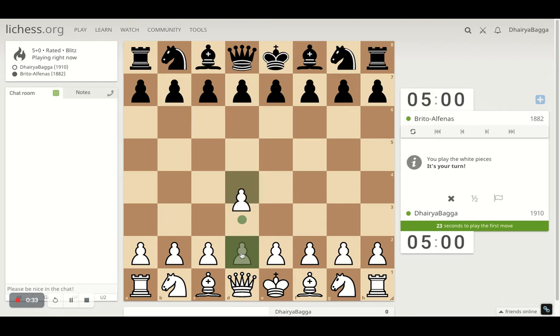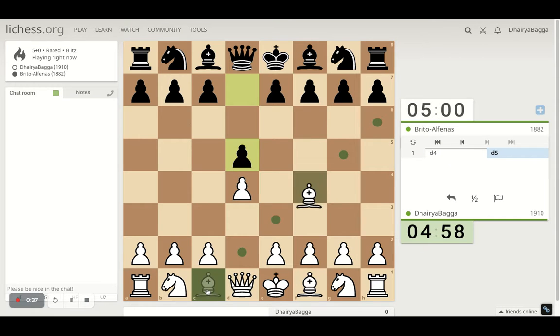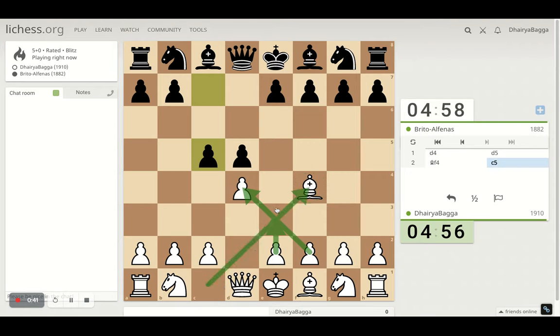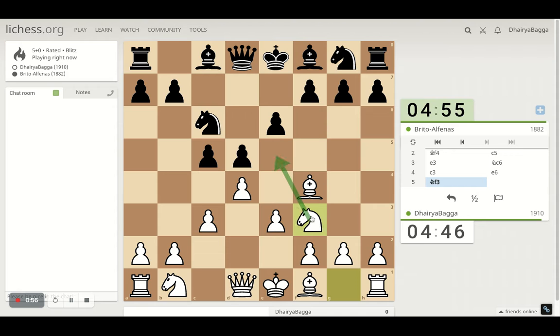I'll play the London System setup. It starts with d4, bishop comes on f4 — developing the dark-squared bishop first before closing its triangle, otherwise the bishop remains undeveloped for most of the game. I'll solidify, making sure my pieces are on the right squares. The knight on f3 is a good square in the London, so let's proceed with that.